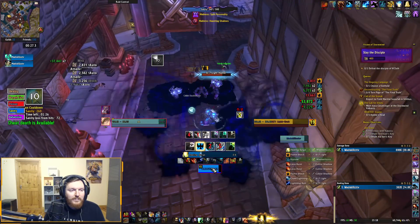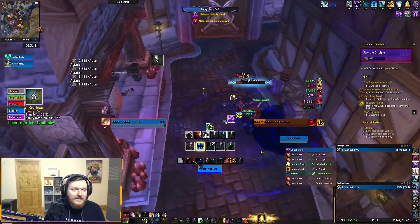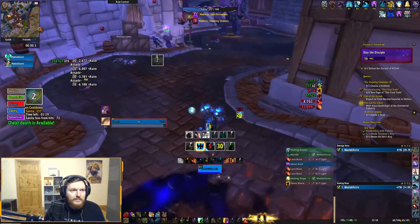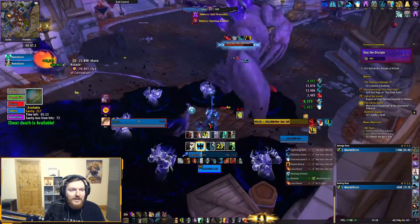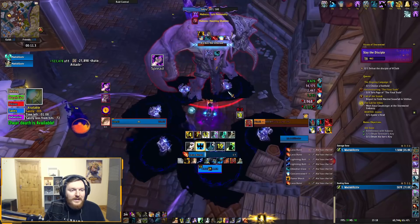Shamans can't dispel poisons, which is pretty annoying in a lot of situations. We don't have a trinket here, which really sucks. Split Personality is happening here, but I have my Trinket right now, should be fine. This guy should die instantly.